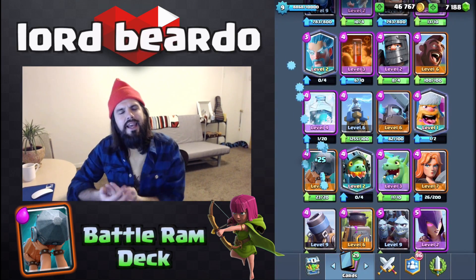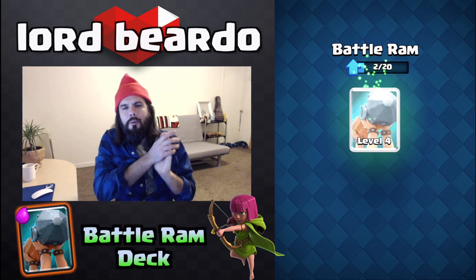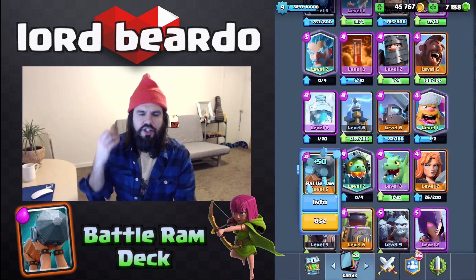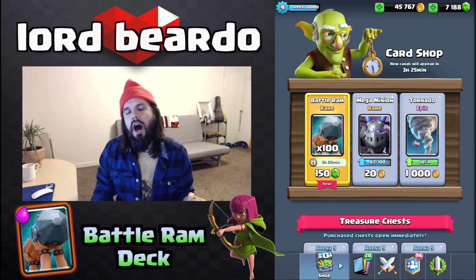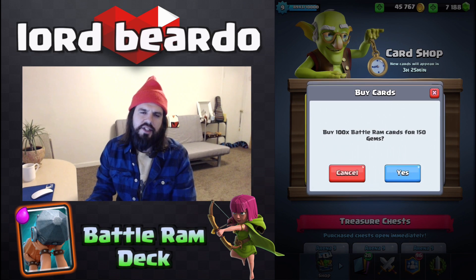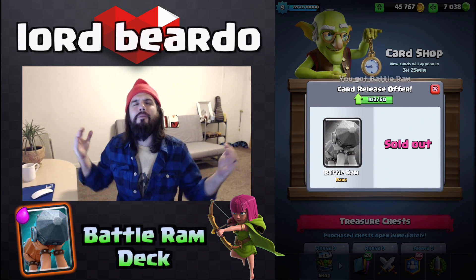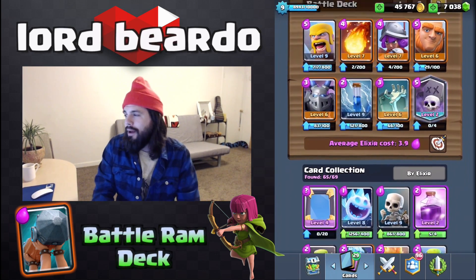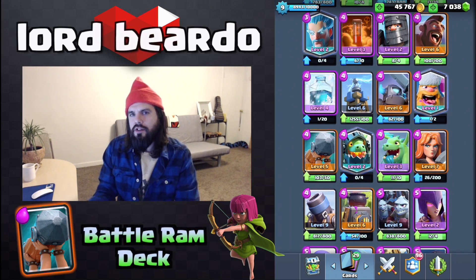We got involved with the Battle Ram because it was in the shop initially, and then we got a bunch of them in a chest not that long ago. We were able to get it all the way up to level six, which works out really well because we have to have things up to level six in order for them to work in our arena. At the end of the video you will see the legendary chest that we will be opening — I'm super excited.